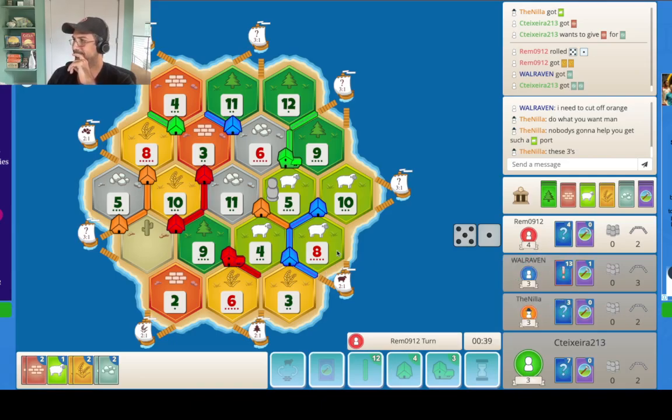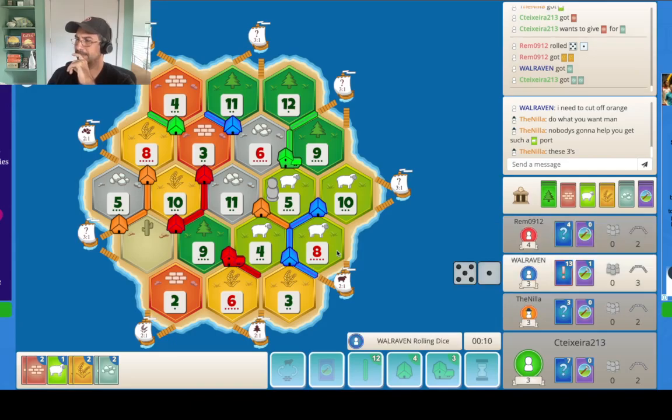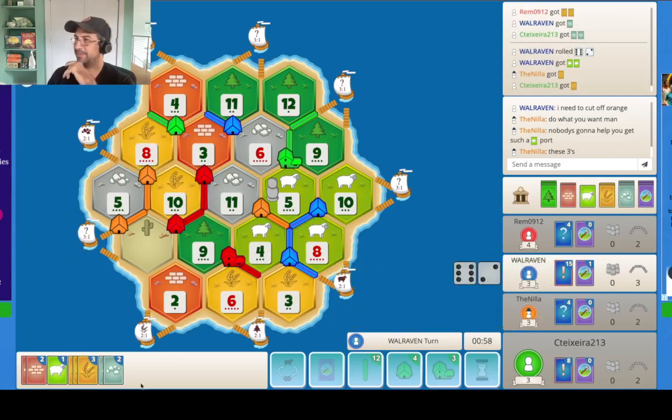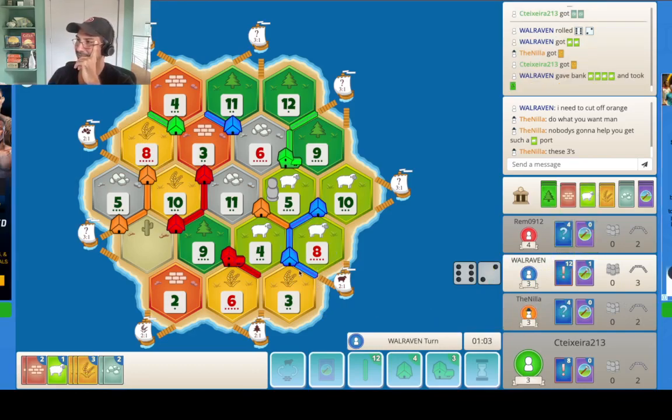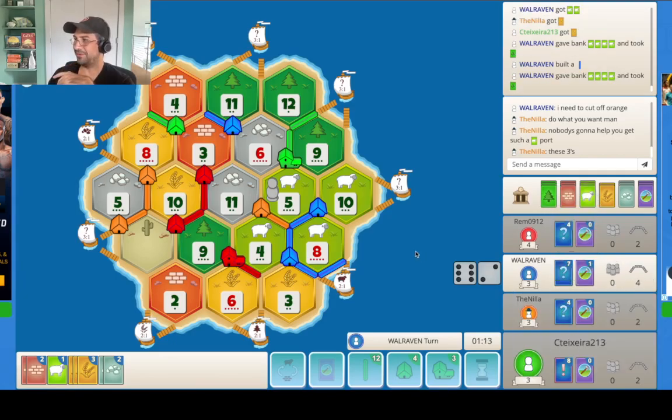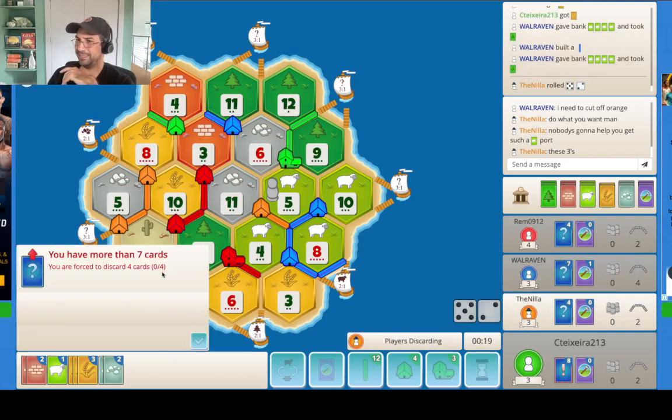I still can't believe he did that. We're going to start buying some cards, I think. But this dude's got 15 cards — he's going to get his settle, or even a city potentially. I think he goes straight for this — he has to go to the port. So now it's code red. He's already got the card and he's almost got the road. This is already code red.